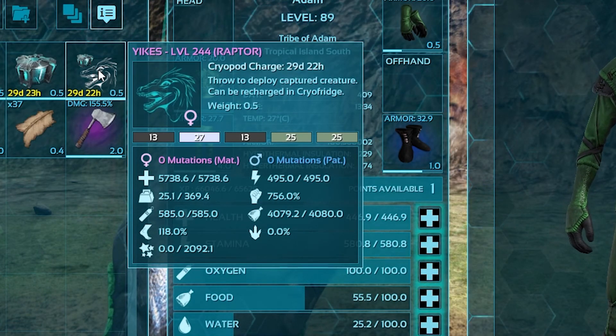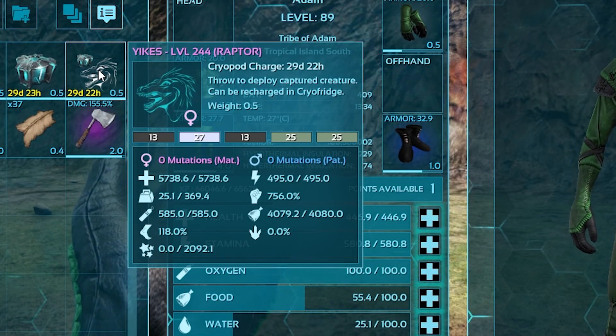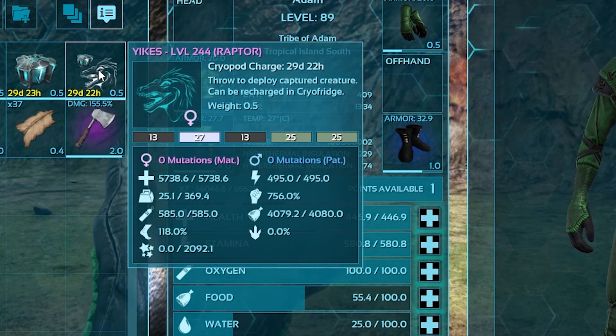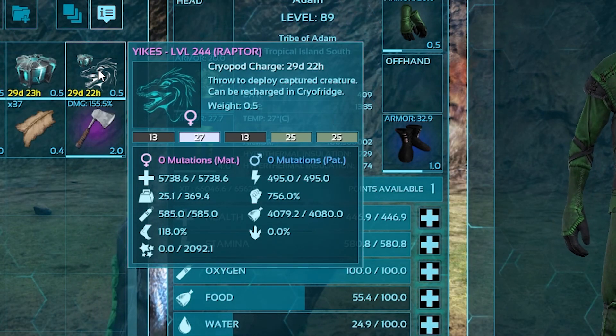Its name is Yikes — it's a level 244 female. It's got 5,736 health, and you can see it's at full health, it's not damaged.